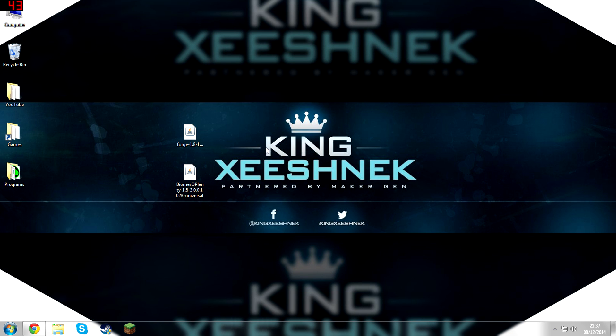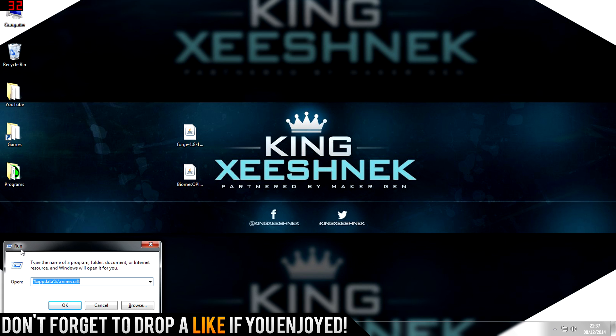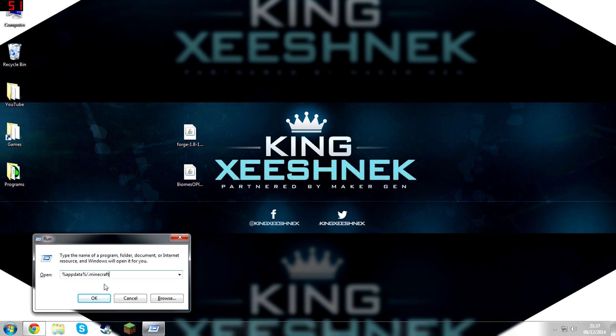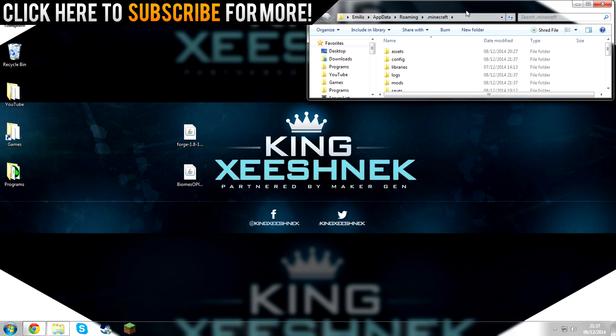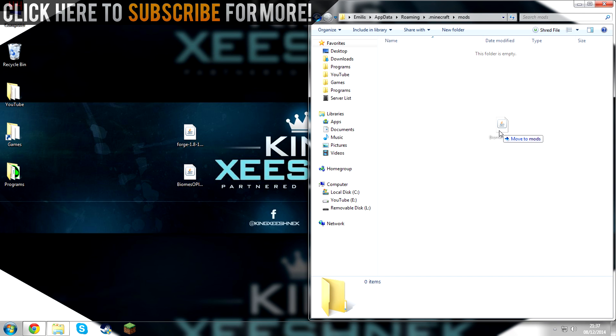Now installing the mod is quite simple. Hold the Windows key and R on your keyboard, and that will open up Run. What you want to type in is %appdata% then forward slash .minecraft and hit OK. This has pretty much taken you to your Minecraft directory, and Forge has created a new folder called mods. Open that up and then drag in Biomes O' Plenty.